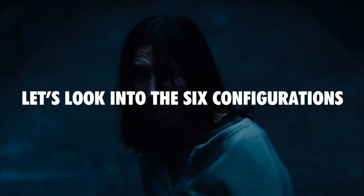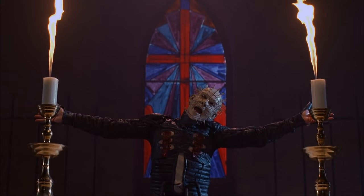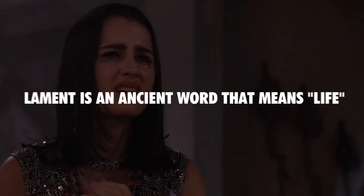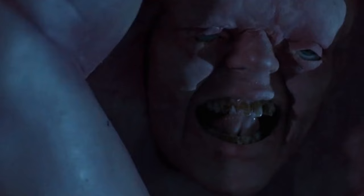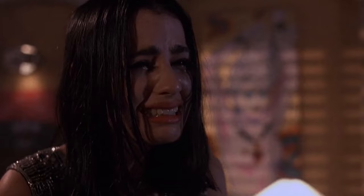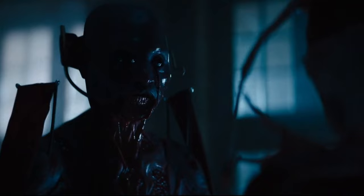First: Lament — Life. The Lament Configuration is the first cubic condition of the Hellraiser puzzle box, and this configuration's name is frequently referred to as the Lament Configuration. Lament is an ancient word that means life, and selecting this configuration is the only way to free oneself from the Cenobites' grasp while maintaining one's sanity. In the film, Riley chose this configuration after being assured by Jamie Clayton's Pinhead that she would be given her request to escape the Cenobites. The price is that Riley must live with the decisions she made, hence the name Lament.